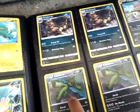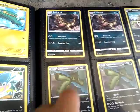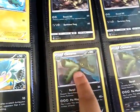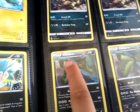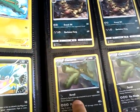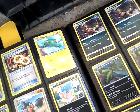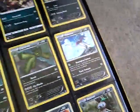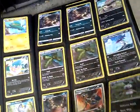This is Cacnea's next and final evolution — it's a dark type. And these three cards aren't supposed to be right there, they're supposed to be with my Houndoom. This Houndoom's from the Elite Four pack. I already have a Houndoom.